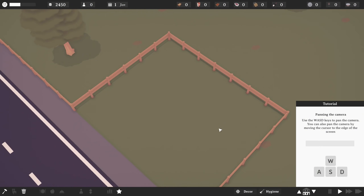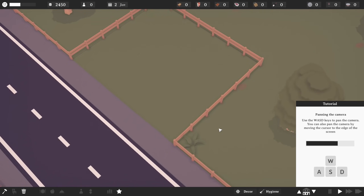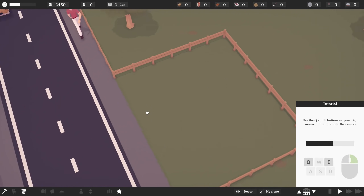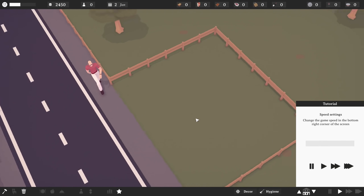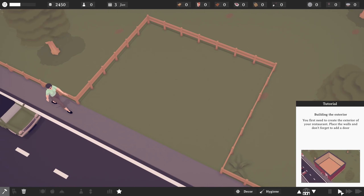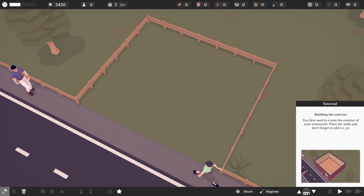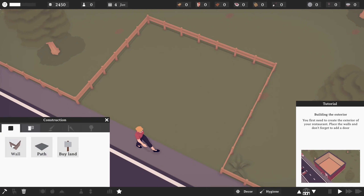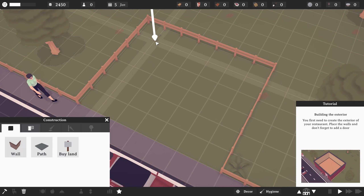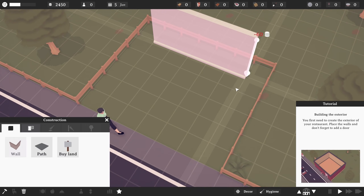Use the WASD keys to pan the camera. I can also use edge panning as well. Q and E will rotate. I can change the game speed in the bottom right corner, which is pretty neat, and first I need to create the exterior of my restaurant. Place the walls, and don't forget to add a door. So we have this build menu in the bottom left here.